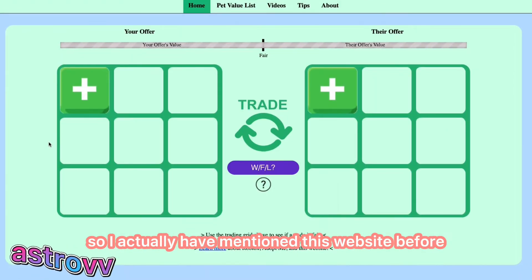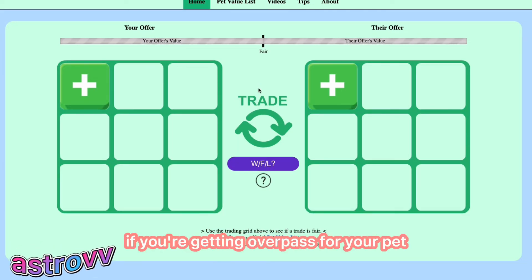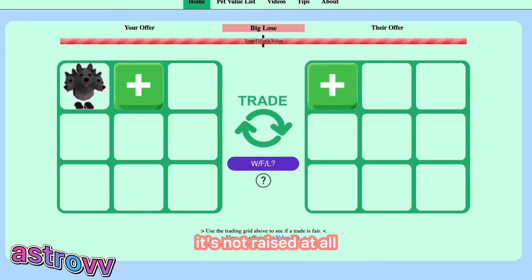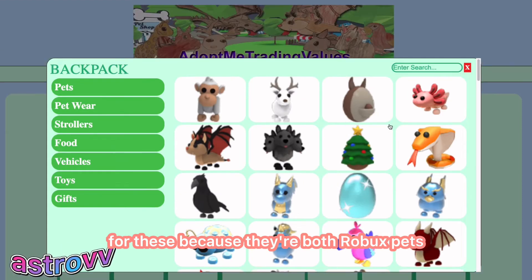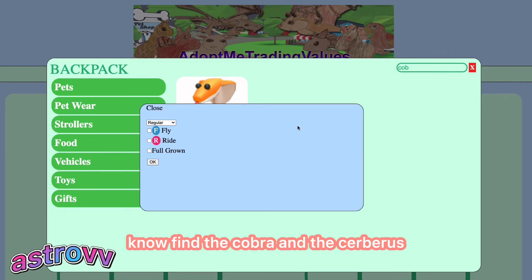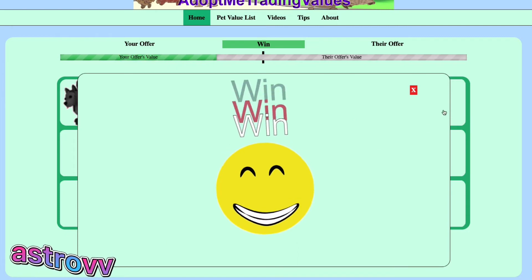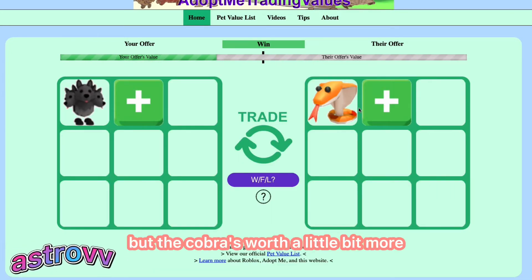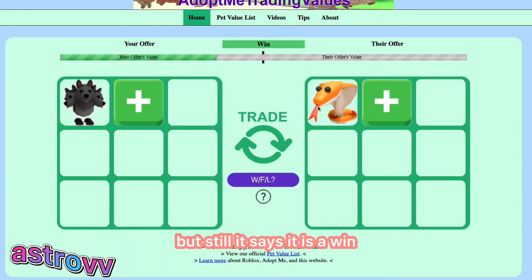I've mentioned this website before in a past video, but it's another way to check if you're getting overpays for your pet in advance. For example, let's say I'm trading my normal newborn Cerberus and trying to get a Cobra for it — they're both Robux pets. You put in the Cobra and the Cerberus, click 'win or lose,' and it says it's a win. If you literally get a Cobra for a Cerberus in a trade, that's a win because the Cobra is worth a little more — probably because it's newer and there are fewer of them in game, even though they are losing value quite a lot right now.